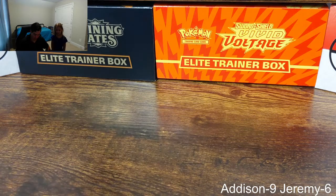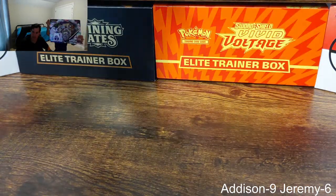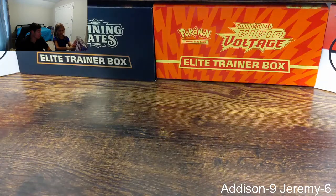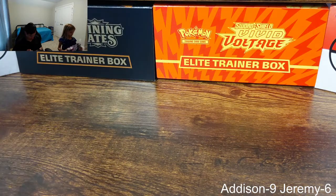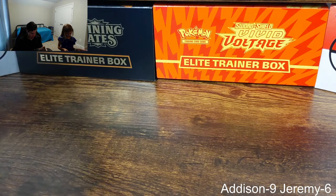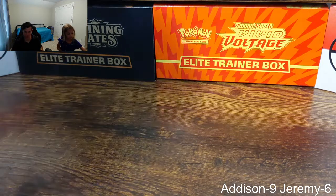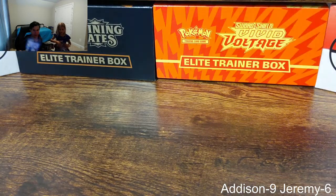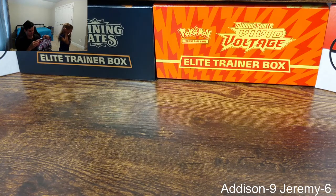Welcome to the Pokedeck! Today Addison and I are both opening something. Addison got a Galarian Rapidash box — one of the newer boxes. It comes with two Battle Styles packs, a Darkness Ablaze pack. It's sparkly, pretty cool packaging. And I've got a Bolt-On V Shining Fates, because there are a lot of cards we still need from the Shiny Vault. We did pull the Shiny Charizard — if you want to see that, it's a couple videos back.